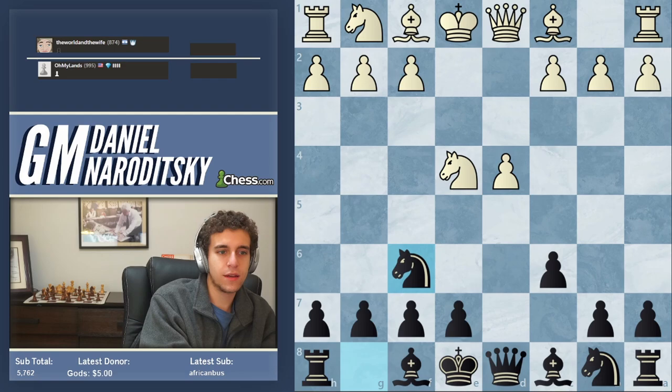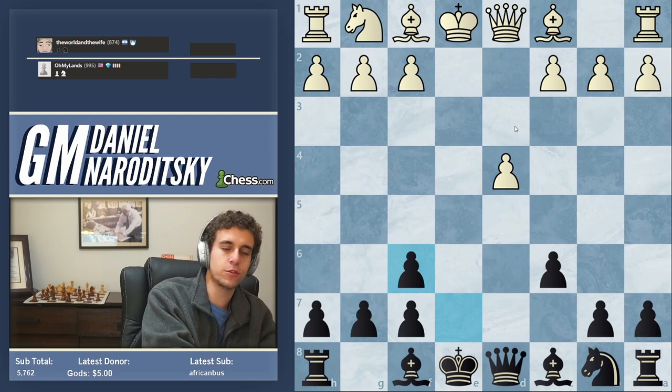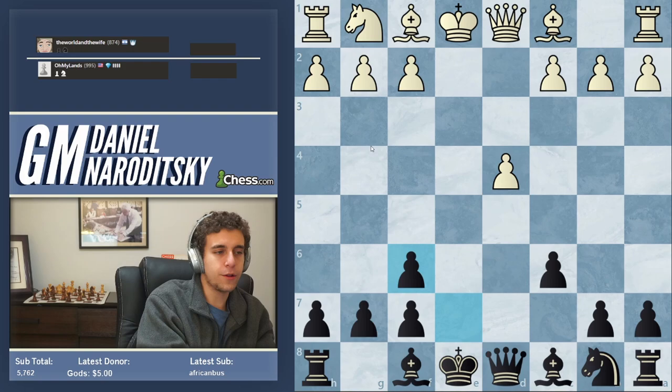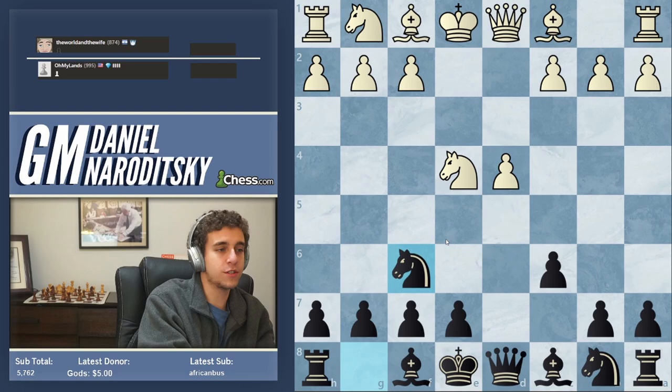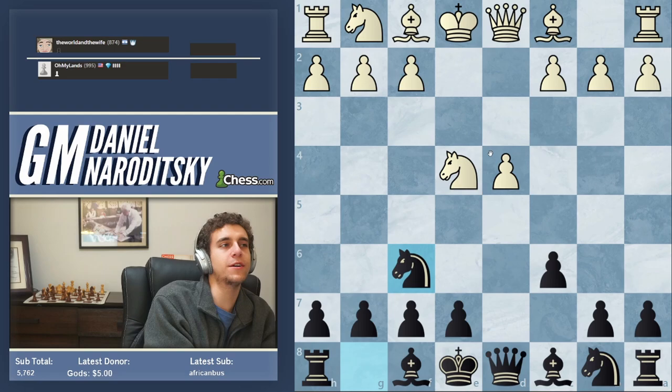The only other person to play knight f6 around that time was Aaron Nimzovich. The reason is that people didn't want to double their pawns in the late 1800s — positional chess wasn't that advanced. It was only a couple of people ahead of their time who understood there was more to the picture than just the pawn structure. Nimzovich, who wrote 'My System,' was far more advanced positionally than his peers, so he played knight f6.